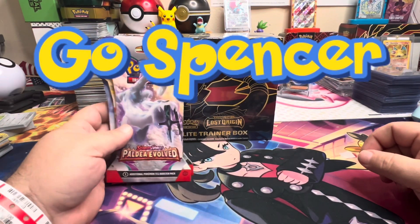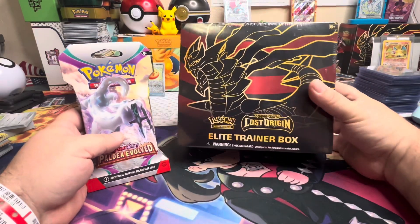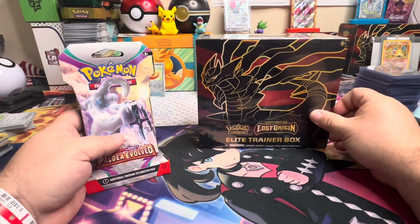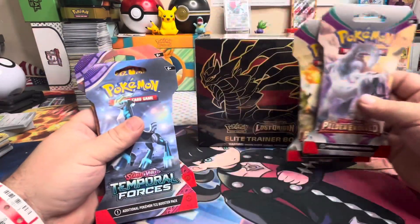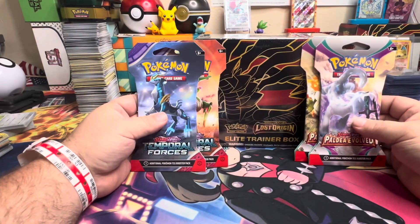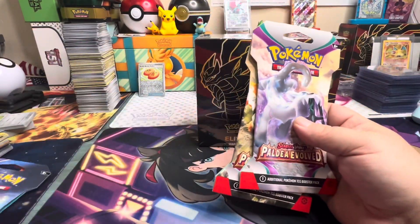Welcome back guys, Ghost Spencer here and we got a special little video today. We got an elite trainer box of Lost Origin, and remember these sets — we got How They Evolved and we got Temporal Forces. There's a reason why we got these two in particular.